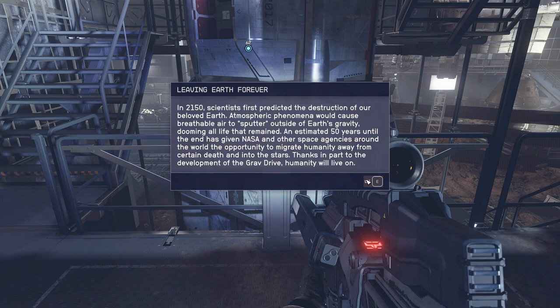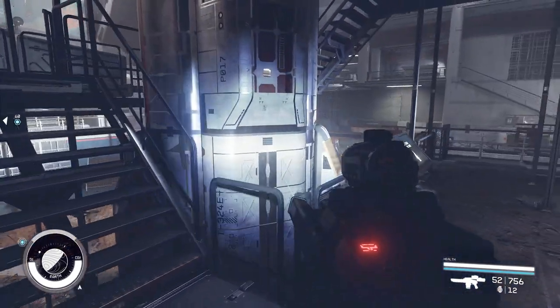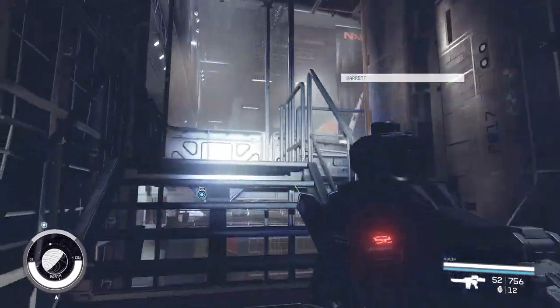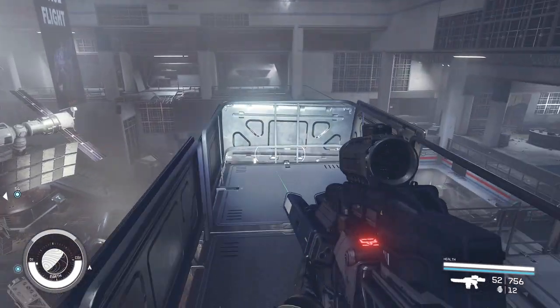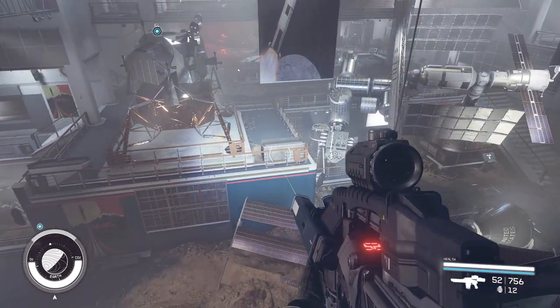Thanks in part to the development of the grav drive, humanity will live on. Atmospheric phenomena would cause breathable air to sputter outside of Earth's gravity — I thought Earth's magnetosphere died. I think that came from the Vanguard questline. And this is one of the units we just saw outside — this is 100% one of the ships we just saw outside. That is the International Space Station, I think. And that is the Moon Lander.